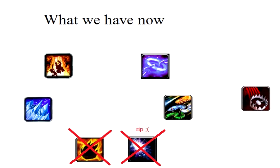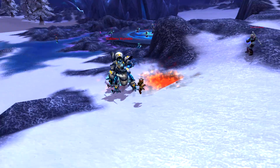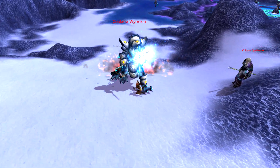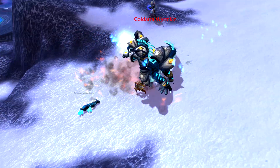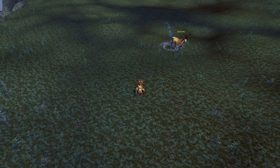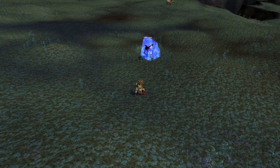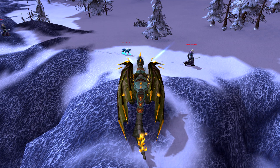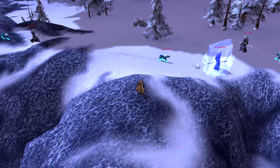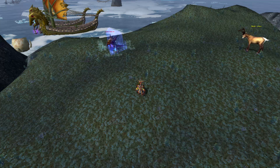Over the course of WoW, hunters have had 6 traps in total, plus 1 ability that only affects them. Immolation Trap was one of the originals and the second trap to be removed. Explosive Trap was also one of the 4 original traps and had its moment of fame for a couple of weeks in Dragon Soul, where it beat out Black Arrow in single target DPS. Freezing Trap has always been a really good trap all throughout its WoW history — a great single target CC in Vanilla and BC, and usable on multiple targets in early Cataclysm, which allowed SV hunters to be insane CCers for demanding 5-man dungeons like pre-nerf Beauty and Nefarian.